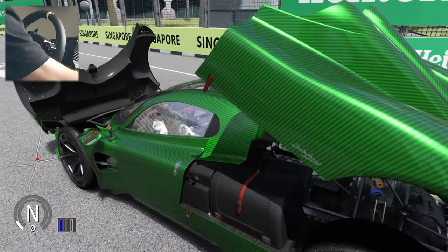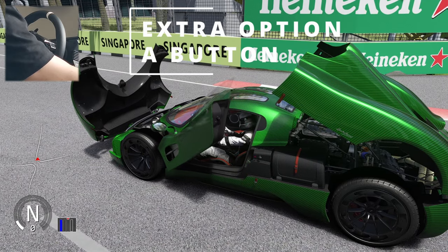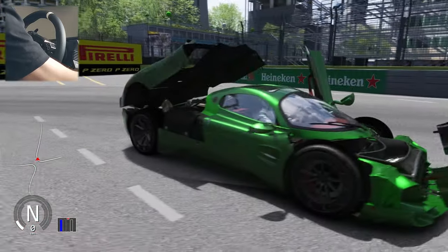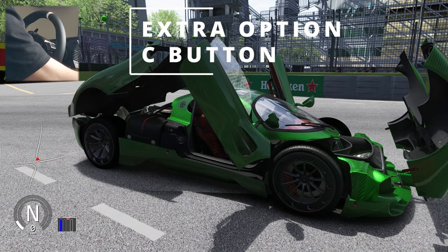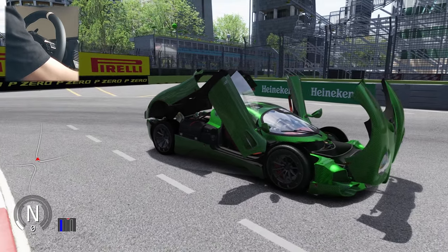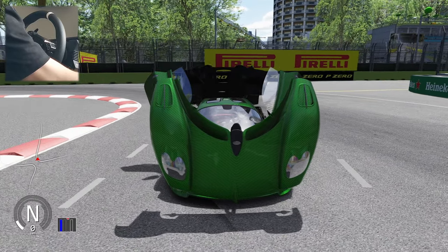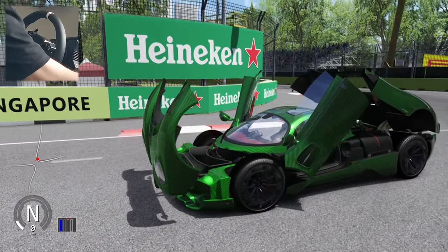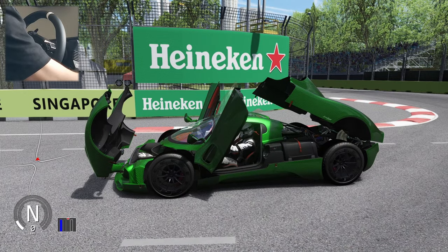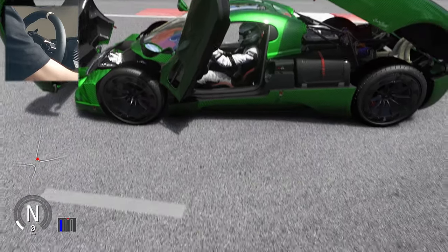You can open the left door with extra option A — fabulous — and you can also open the right door with extra option C, and now you have the full view of this vehicle. It's just stunning, it's wonderful. It's probably one of the most beautiful cars ever made. The way you can open the front trunk and the hood is just absolutely beautiful and excellent.